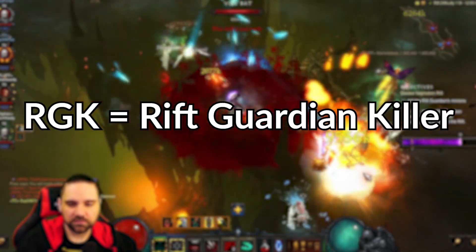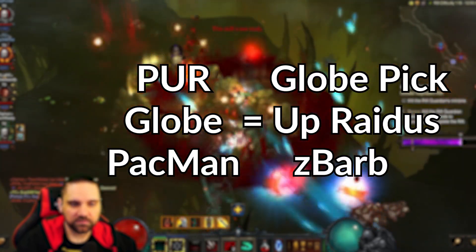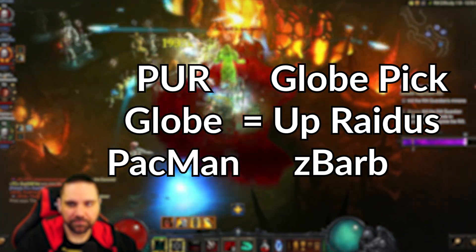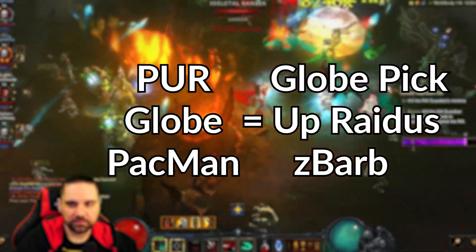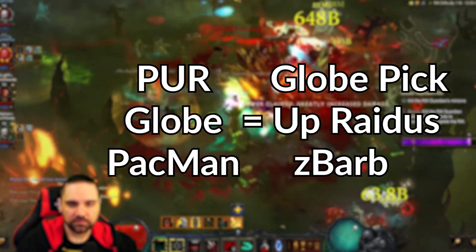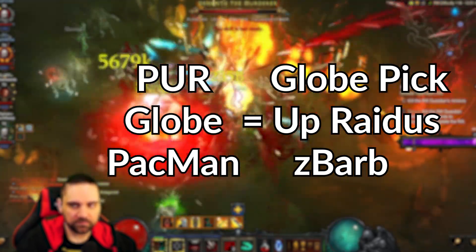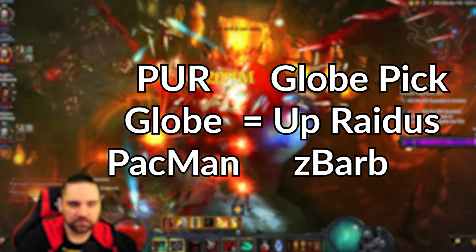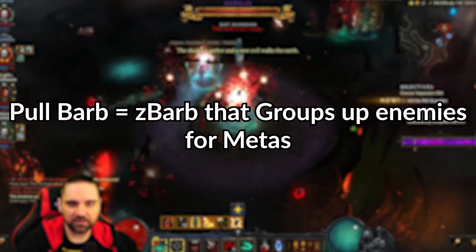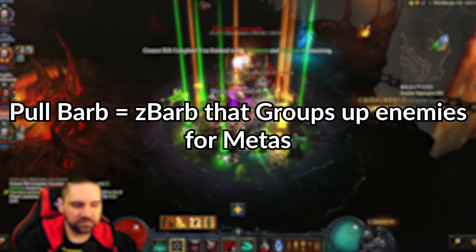RGK equals Rift Guardian Killer. BK equals Boss Killer. PUR BARB, PER BARB, or just PER means Pickup Radius Barb for rats — it's when a Barbarian stacks Pickup Radius and can pick up health globes at extremely far distances. This is often referred to as a GLOBE BARB, and a Pac-Man BARB is also another variant meaning the same thing. A PUL BARB is a Z-Barb meta build that uses Ancient Spear to gather trash and Elites and get them stacked up so the DPS and Elite Killers in the meta groups can blow up the trash.